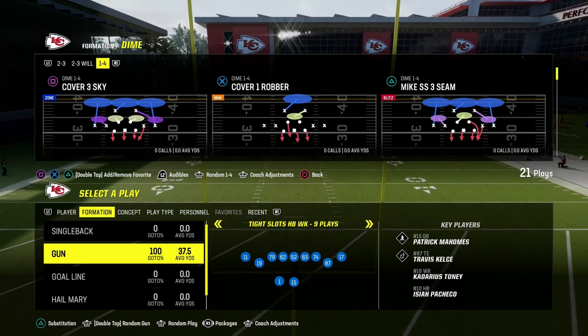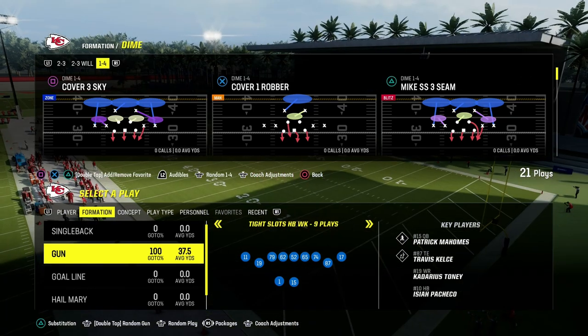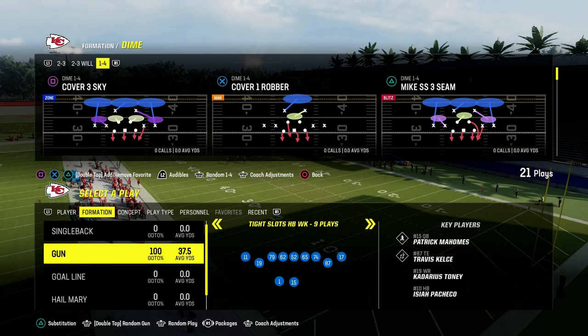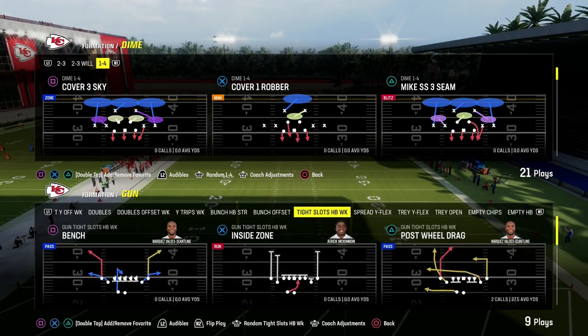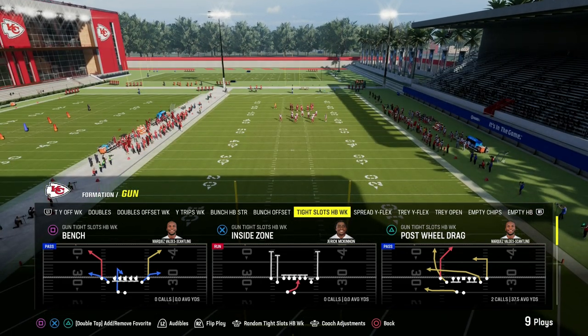This video is going to show you the best man beater in Madden 24. It comes out of the Cincinnati Bengals offensive playbook. Welcome to the channel. If you're looking to get better, make sure you hit the sub button. We post free tips on here every single day. We're talking today about a play out of tight slots halfback week in the Bengals playbook, and this is going to be a great man beating concept.